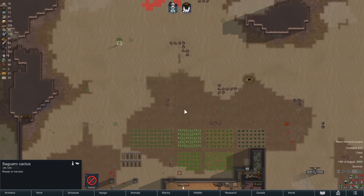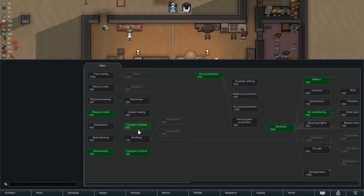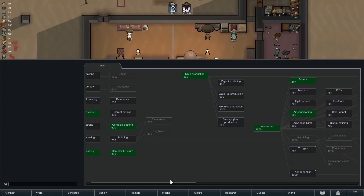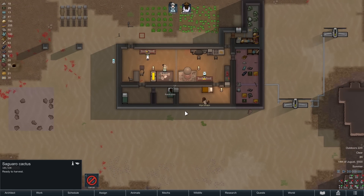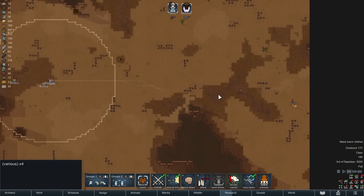We finished drug production. I'm actually going to do a few things before medicine though — we're probably going to do smithing. I want to get to mortars and turrets pretty early, because if we get a sapper raid or a mortar raid, I want to be ready for that.